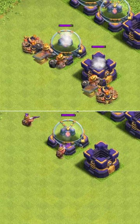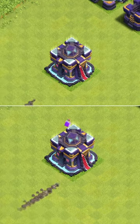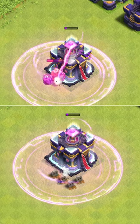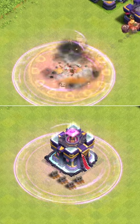When compared to spring traps, the super miner had no issues. Against the town hall, the miners stood no chance, while the super miner moved on underneath the poison bomb.